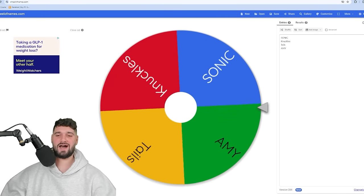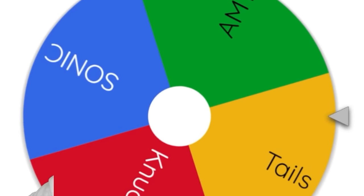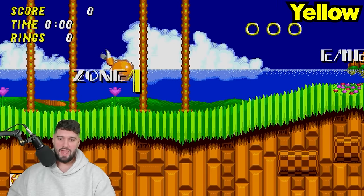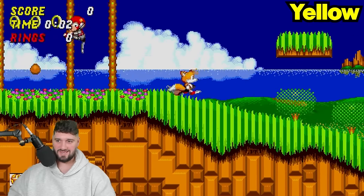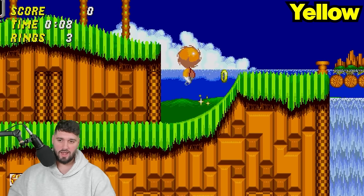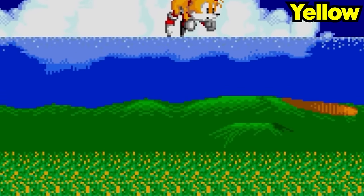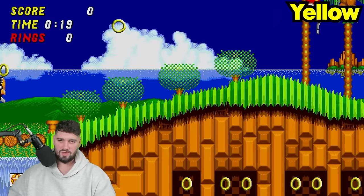Who do we got, man? Is it going to be Tails? Sonic 2 - we got to play as Tails! Let's do it. Here we go guys - for those of you keeping score at home, Tails is yellow. We're not going to count rings though - rings are okay. He's not that yellow. But I don't want to touch rings. These fish are orange right there, so if it's Tails' color, we avoid it.